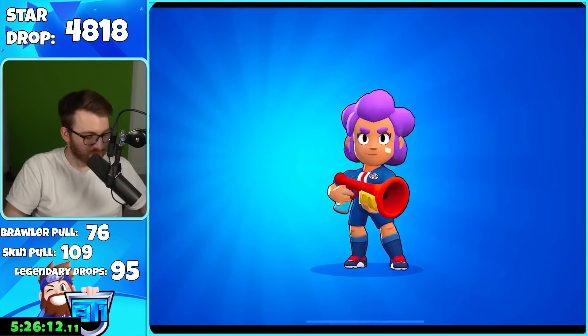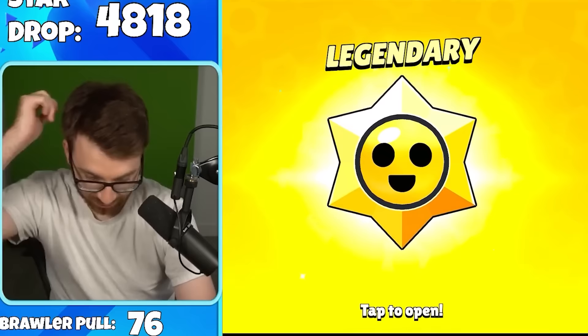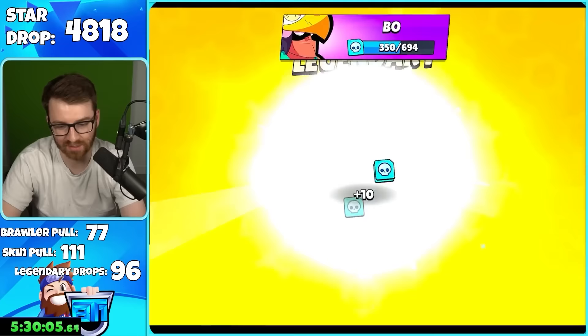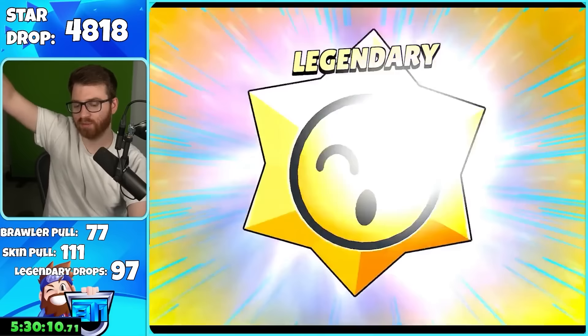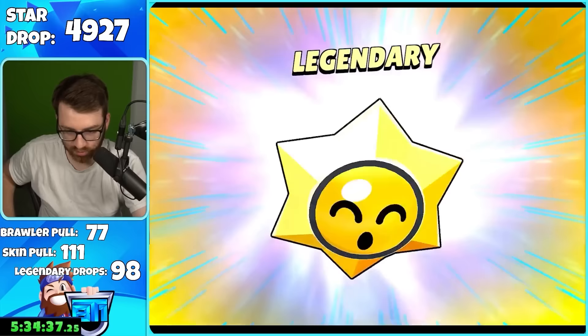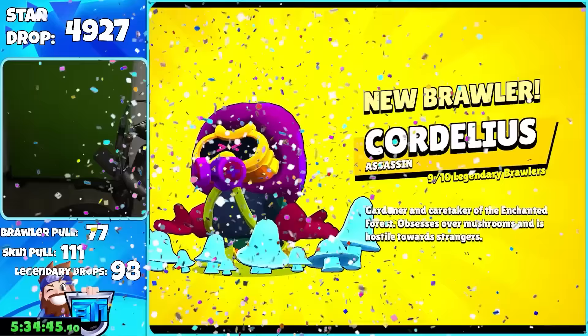PSG Shelly again — oh! We're almost at our own 100 legendary drops. Hermes Max — that's actually a good skin, I'm happy about that. Legendary — the 97th legendary. RT again okay, it's mythic. Getting down to the nitty gritty — 98th legendary! Yes! Let's freaking go — it's Cordelius! I didn't remember that Cordelius was legendary at first, and in the final hour we pulled it and I was going crazy.